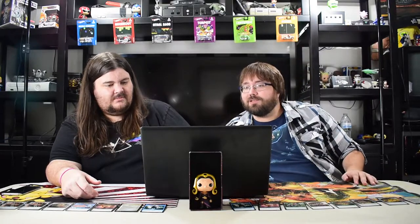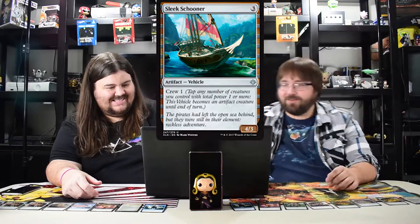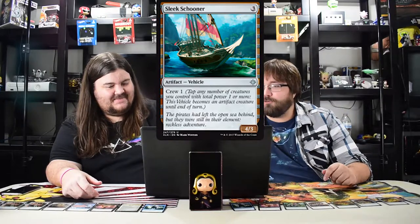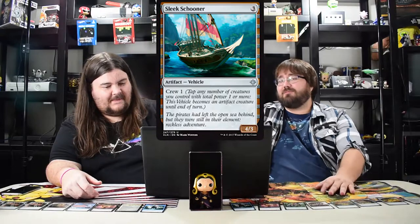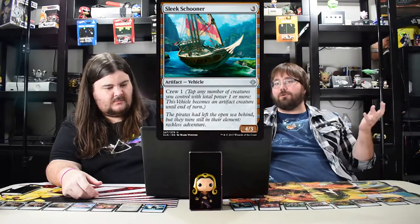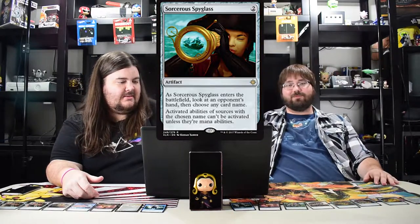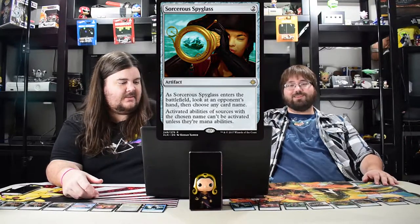Sleek Schooner costs three, crew one, four three — this is probably the only good limited vehicle because crew one lets you easily activate it and it's a four three. That's it. Sorcerous Spyglass — comes into play, look at their hand, choose any card, and activated abilities of that card can't be activated.